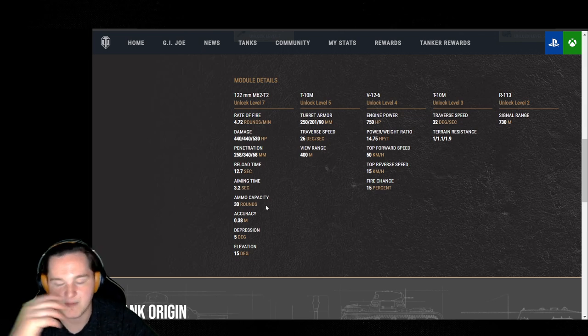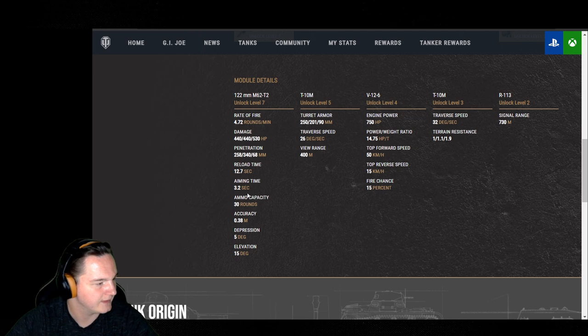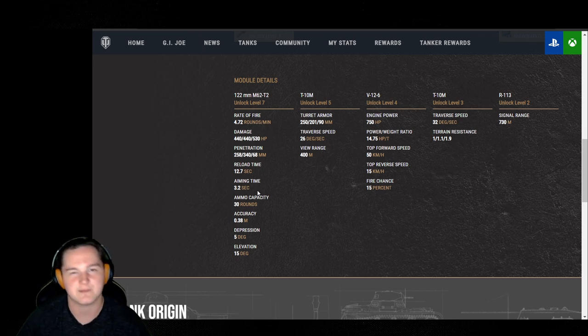My preferred loadout is 14 AP, 13 HEAT, and 3 HE. Aim time at 3.2 is not exactly the greatest — you'll feel it lacking, especially if you turn a corner and want to get a shot out quickly. But if you just wait a little bit, maybe 1.5 seconds, or until you see your bloom about halfway through, then fire. That's usually about when your gun's ready to hit with around 70% of its original base accuracy.